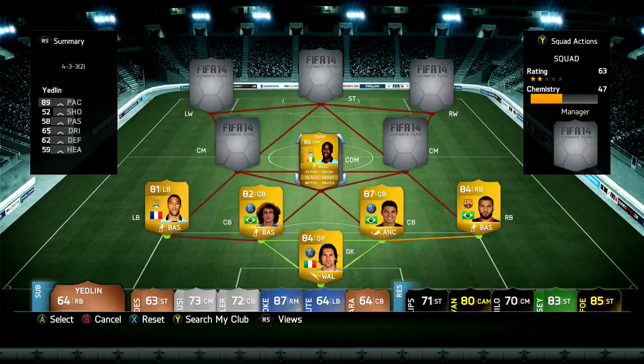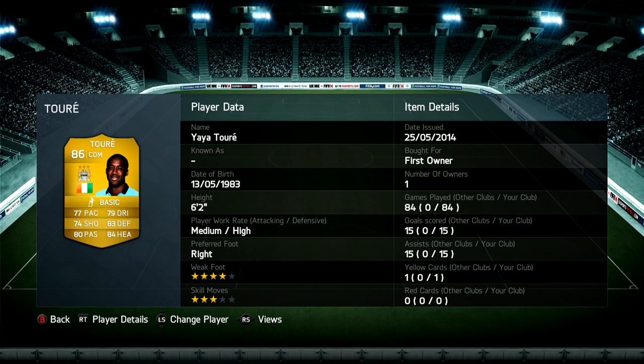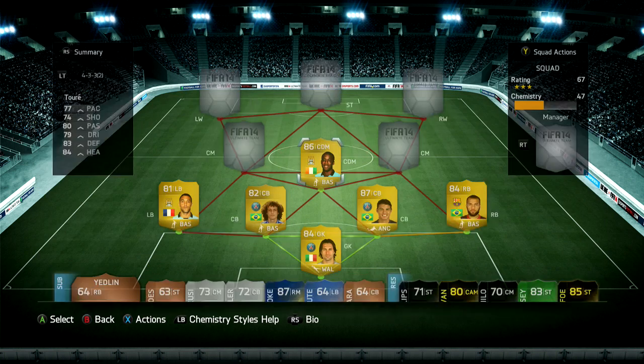Moving on to the CDMs, we have Yaya Touré — just like Dani Alves, I pulled him from a pack. This guy is simply phenomenal: 15 goals and 15 assists in 84 games. He didn't score any goals in this squad because he's a CDM, but in my BPL squad when I play him as a central mid this guy just scores screamers. I absolutely enjoy him — he's around 50k, so if you have the coins he's definitely worth the price tag.